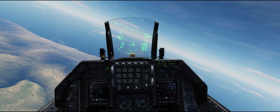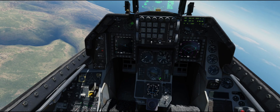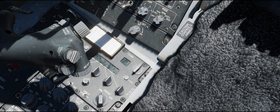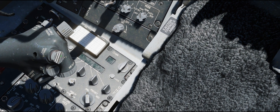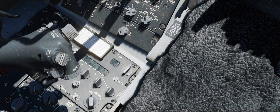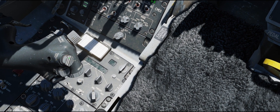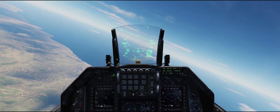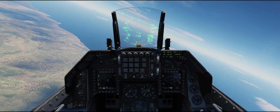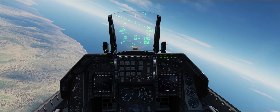First thing we want to talk about is getting that button press set up. If you look down here, here's the button — we have dogfight, center, and on the other side it says missile override. That's a three-position switch, so if it's in dogfight mode it's going to override everything else that's going on — like your nav or your air-to-ground — and put the aircraft into dogfight mode. If that switch is centered, it's going to go back to whatever you had selected.